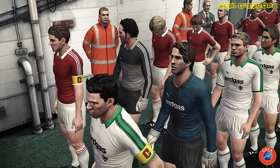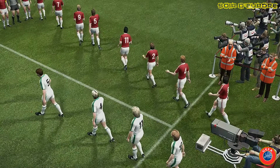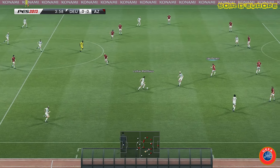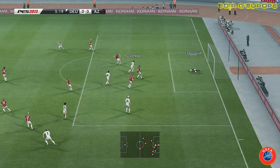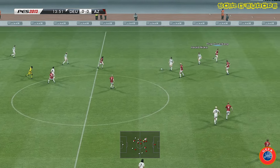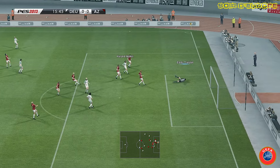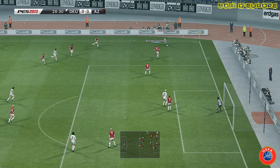Borussia Mönchengladbach reçoit les Néerlandais de l'AZ67 Alkmaar. Les joueurs ouest-allemands mettent dès le début une grosse pression sur le but néerlandais. Mataros s'avance, élimine deux joueurs, rentre dans la surface, et pour l'instant c'est dans les gants de Traiteau. Toujours Mataros à la baguette pour Nickel qui sert Ouveran. Il rentre dans la surface mais son tir est contré au dernier moment.